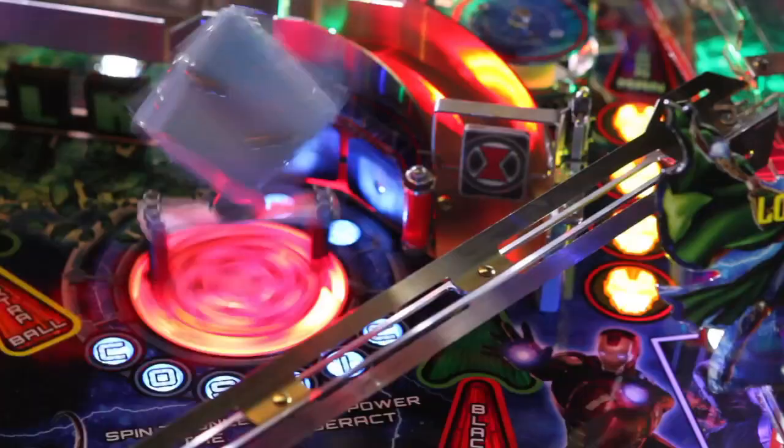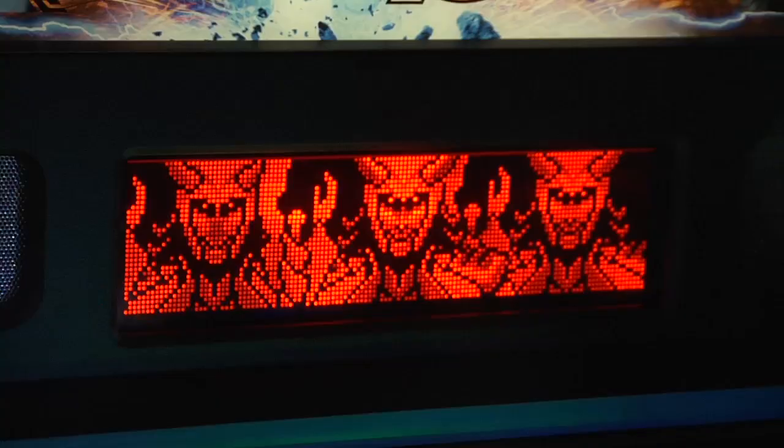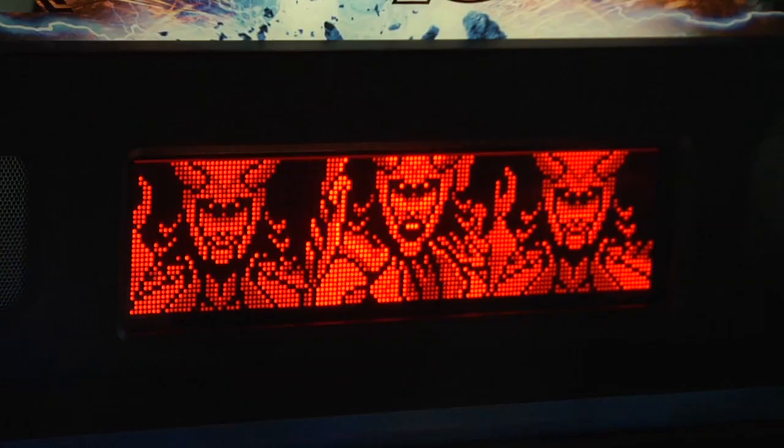The right ramp on this game does so many different things. It has two levels — it has the Hawkeye level, which allows the ball to cross over on the Hawkeye ramp. When it's working towards Loki multiball, you'll see the ball drop down along the back of the game and come back around to the lock. The three ball lock is right on the ramp, and you'll see all three balls up there for Loki multiball.